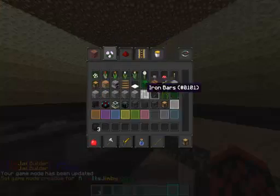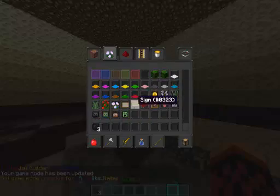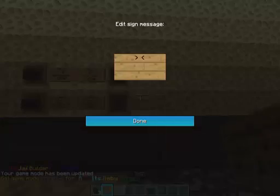E — E is very OP. Mostly just diamonds, emeralds, iron blocks, a little bit of soul sand.